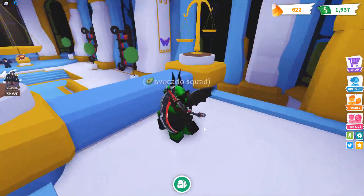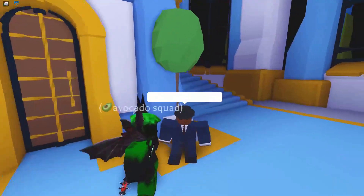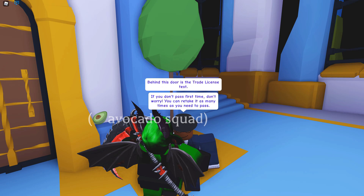You can't get it again if you already have it, so I'll just be showing you how to get it originally. Go over to this guy — he says, hello citizen, welcome to the safety hub. The chat bubbles take a while to appear, but then he says, behind this door is the trade license test. If you don't pass your first time, don't worry, you can retake it as many times as you need to pass.